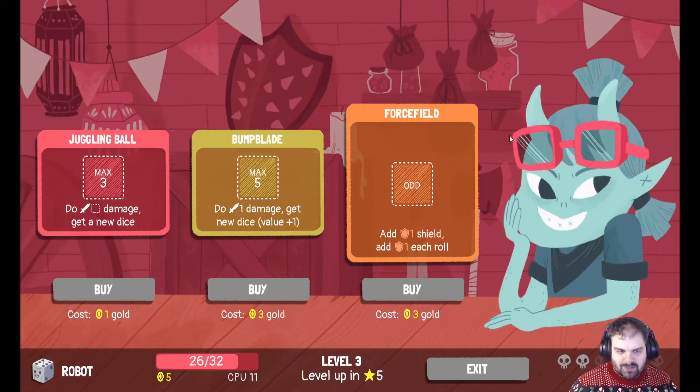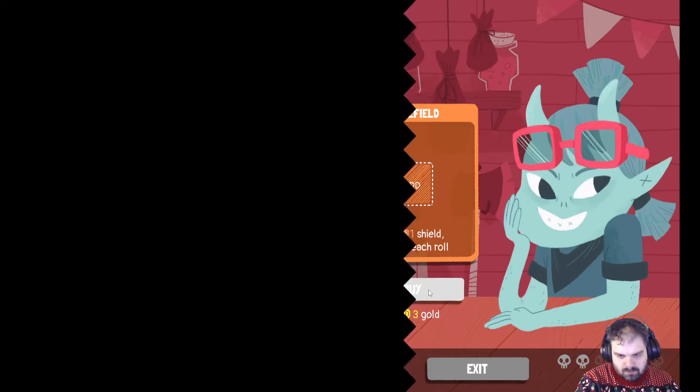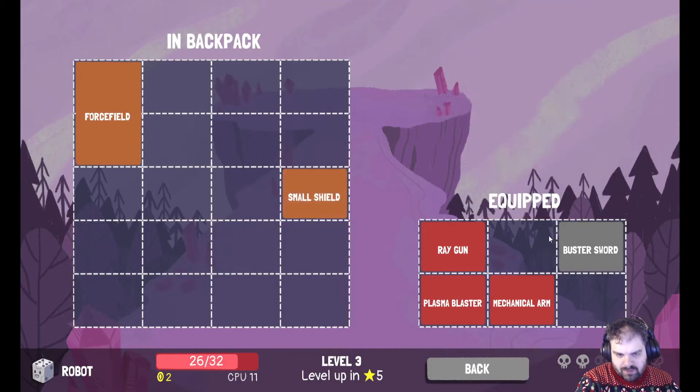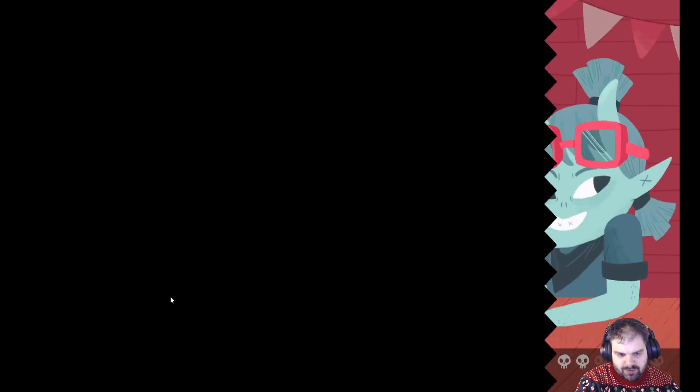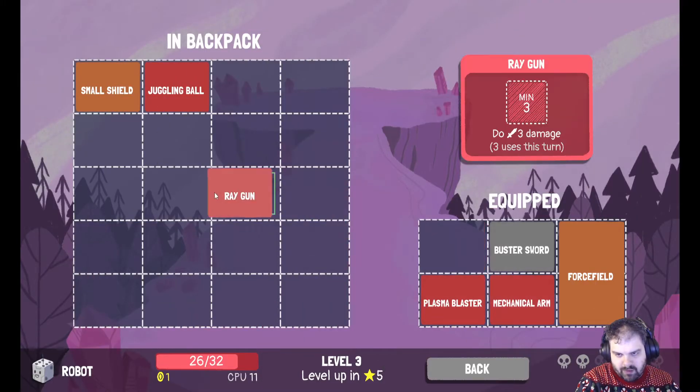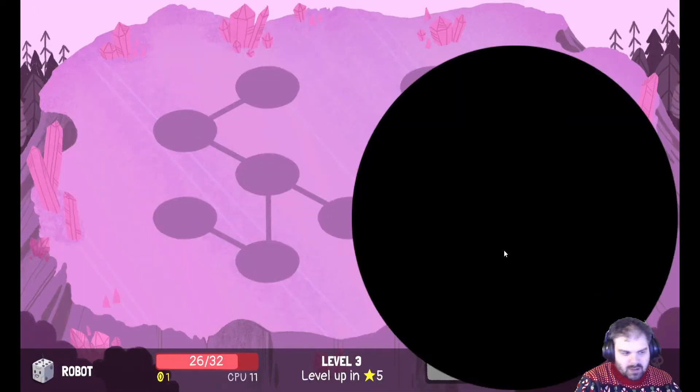Let's have a heal. I've got 5 gold to spend. I don't think I want any of these, really. Forcefield might be good. Or I'll take juggling ball. Let's take forcefield and get rid of small shield. I'm tempted to get juggling ball as well and swap the ray gun out. I'm gonna try that — it's a bit risky but we'll give it a go.